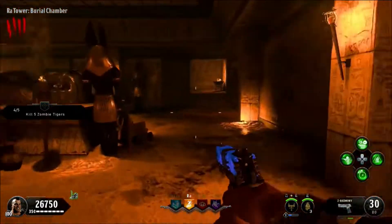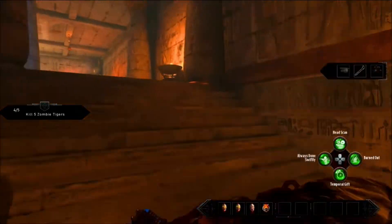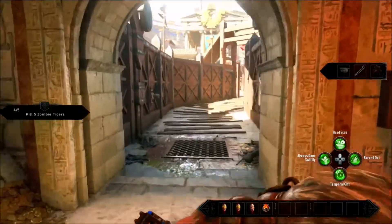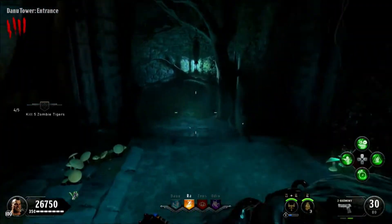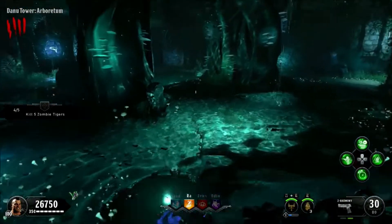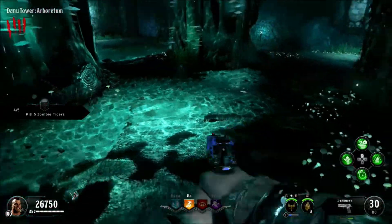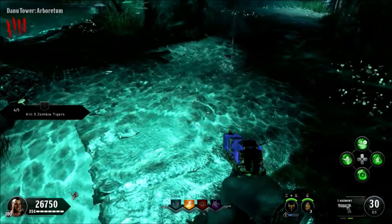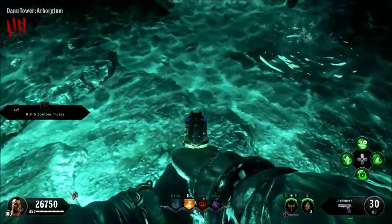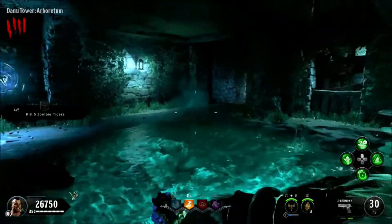Anywhere in these spots the head will be — you just hold square. You can't really see it that well, but you will see it in your inventory slot. If it spawns in Danu Tower, it's going to be just floating in the water here. This is probably one of the easiest places to see it — it's going to be right in the water, it's going to look like this huge lump, and you just hold square and pick it up.